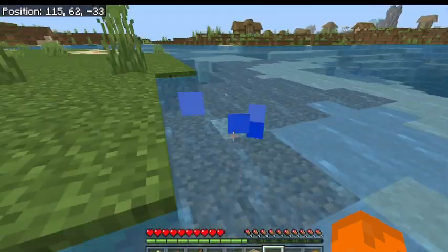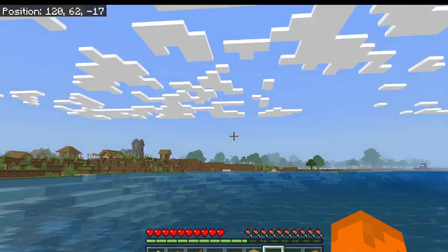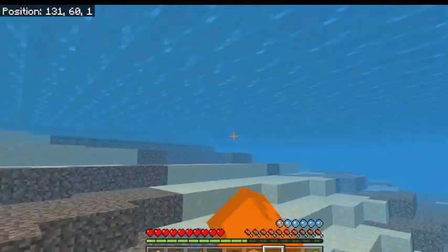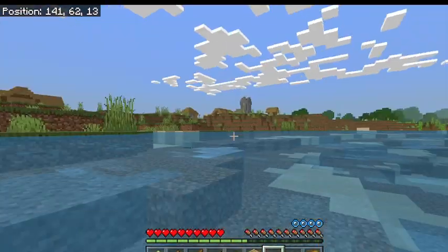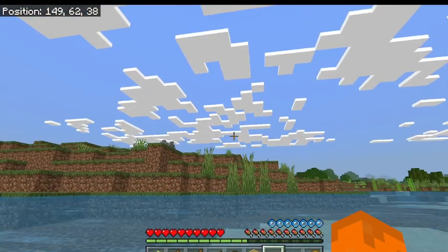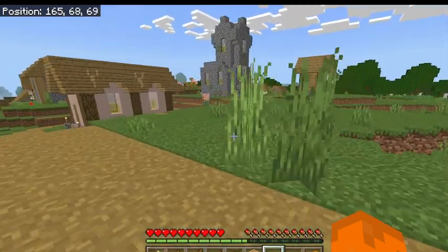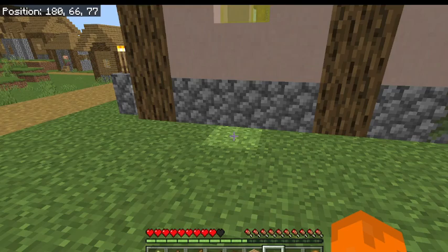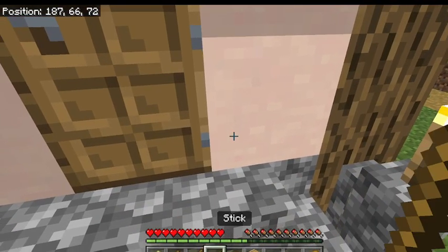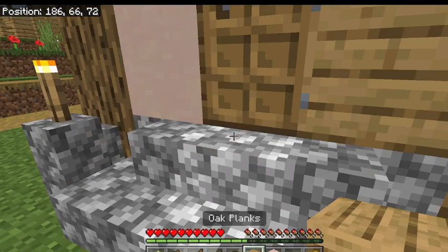I have everything I need over here. The sun's still rising. Let's go raid the village. I have raided villagers before — I'm quite new to survival mode though. The way I'm going to mark that I've hit a house is to take one of the blocks and replace it with a wood block.